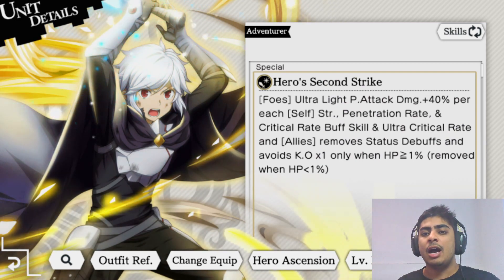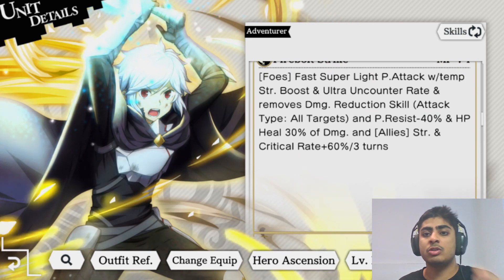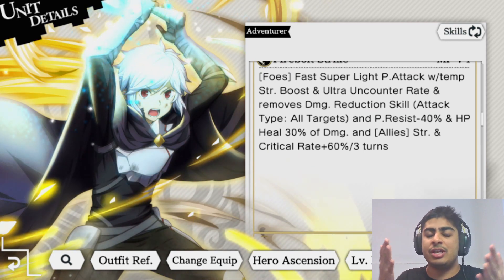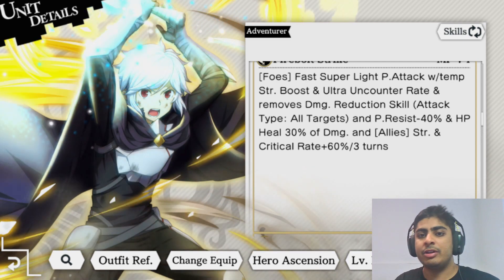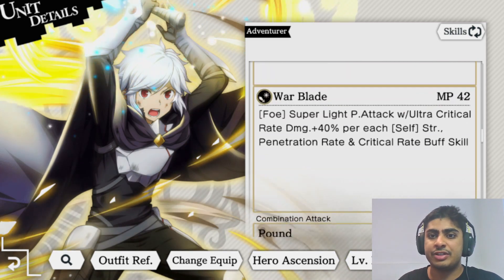There are units capable of doing the opposite too. Finn can give damage received plus 30 on foes for attack type all and single targets - increasing the damage enemies receive. Some people get confused but it's simple: damage reduction for allies versus increased damage received for foes. Bell also inflicts AP res minus 40 percent and HP heal 30 percent of damage - essentially life steal, recovering 30 percent of damage dealt.